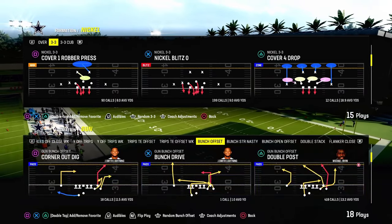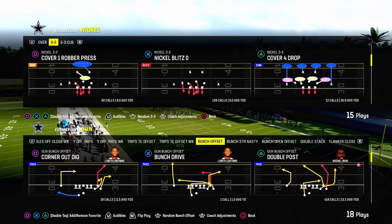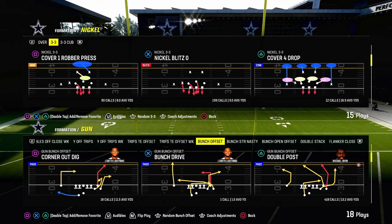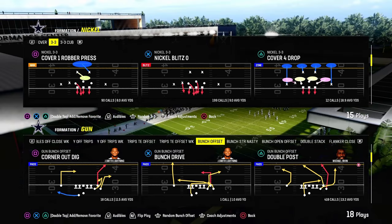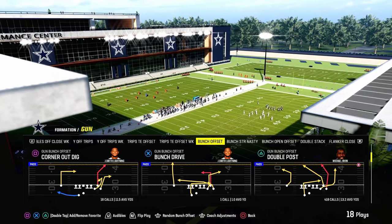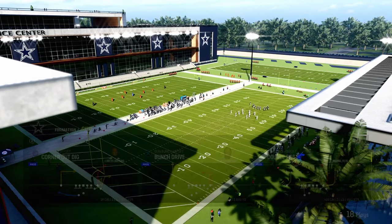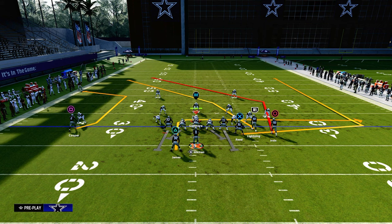Today's video I'm going to show you the return of corner strike, or at least a version of corner strike that I think is really effective. We're going to be doing this out of the gun bunch offset formation in the Indianapolis Colts offensive playbook. If you want to get my entire Colts offensive ebook, make sure you join the Patreon — it's only $10 and gets you access to all of my offensive and defensive ebooks.